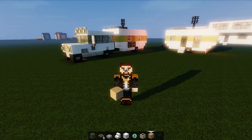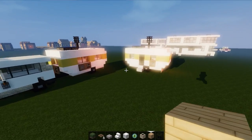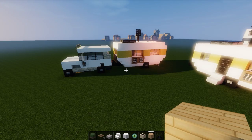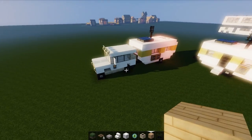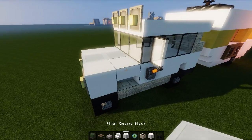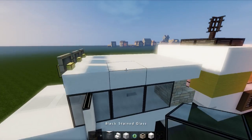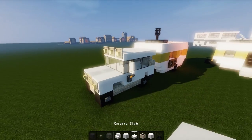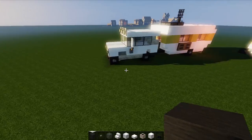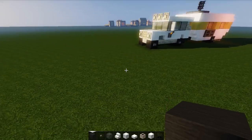Hey guys, welcome to another vehicle let's build. Ages ago I did this caravan — there's a link to that in the description — and someone asked about the vehicle we had towing it. I can't remember where I got this design from, I'm pretty sure it's a Corrales thing, but you guys wanted to know how to build it, so I couldn't find the video, so I'm going to show you now. This may not be 100% my design.